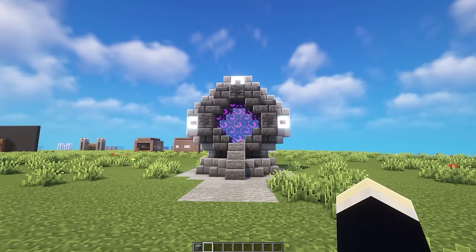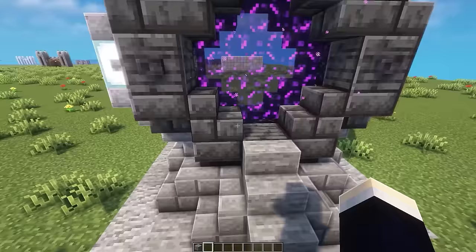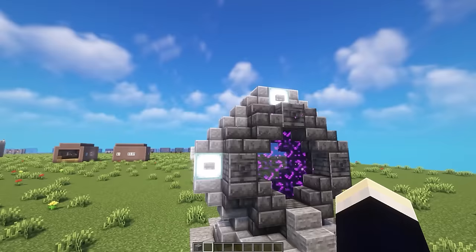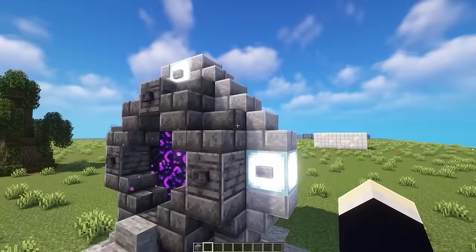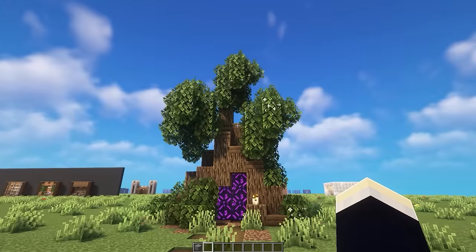Now onto some nether portal designs. The first is a stargate-style futuristic portal made of two rings — an outer ring holding the nether portal and an inner ring to make it look more circular. Since the nether portal can't actually be circular it has to stay square, but the two rings disguise that. The outer ring also has some lights and buttons for decoration, with a nice pathway leading straight up to the portal.